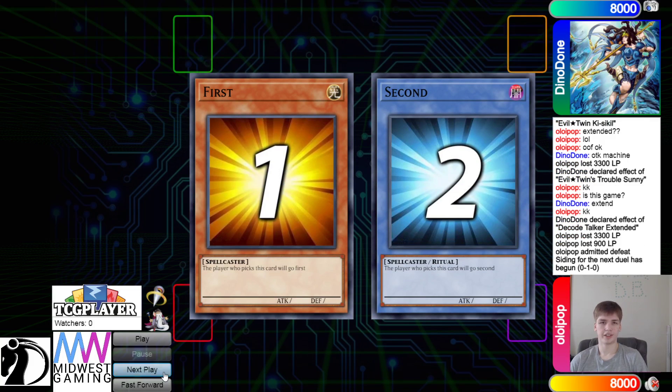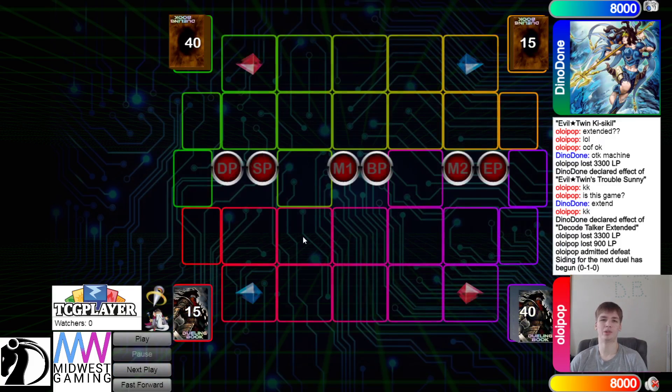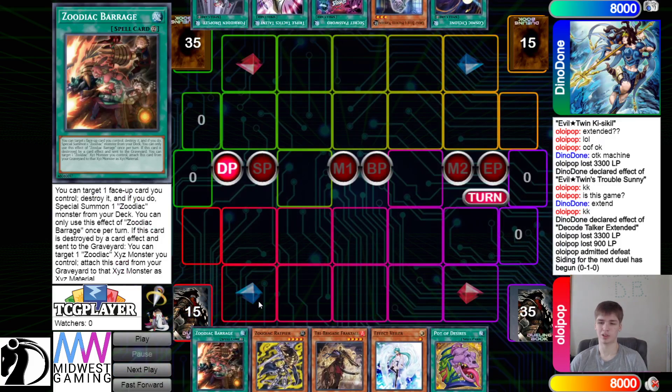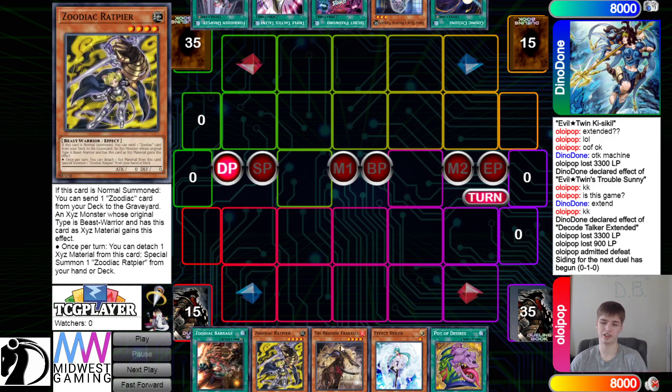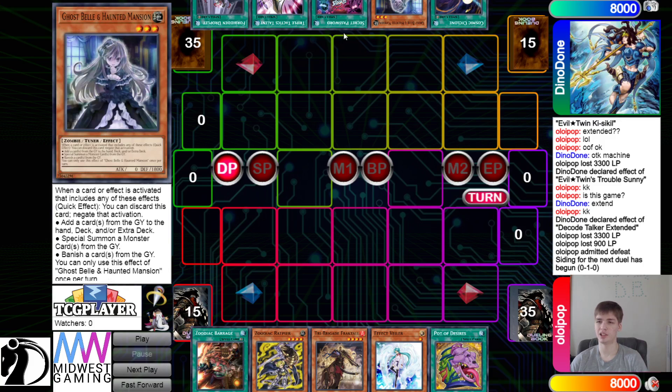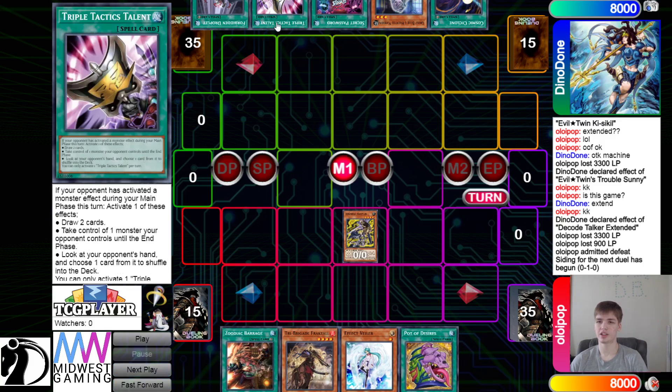So, going on to the next game. We're going to see Lollipop going first. Opening hands: we have Barrage, Rat, Fractal, Veilir, and Desires. And then they have Cosmic, Bell, Secret Password, Talents, and Droplet. It seems like — we don't know what cards are sided in or not — but it kind of seems like they're not playing a lot of hand traps; they're more going-second cards.